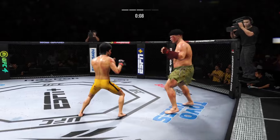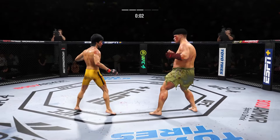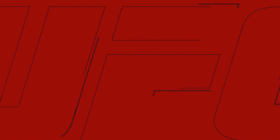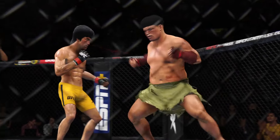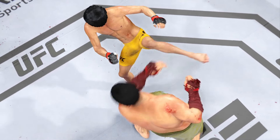He stayed the course, mixed it up — went high when his opponent was going low — and now he's got him hurt very badly. He lands a punch. And that's the end of the round. You see the cut on the cheek — that thing is getting downright nasty. It's getting worse by the minute, and you've got to wonder to what extent that impacts him moving forward.